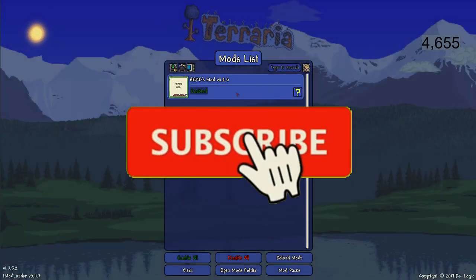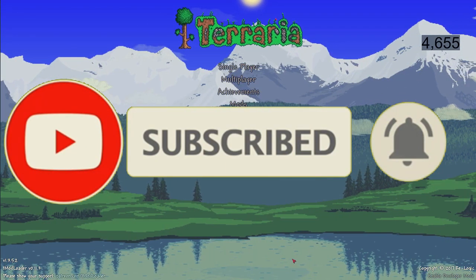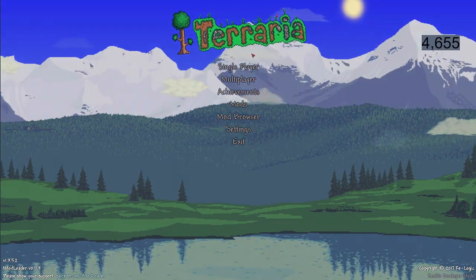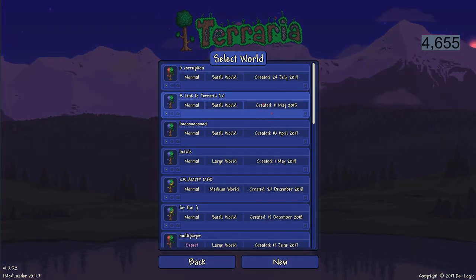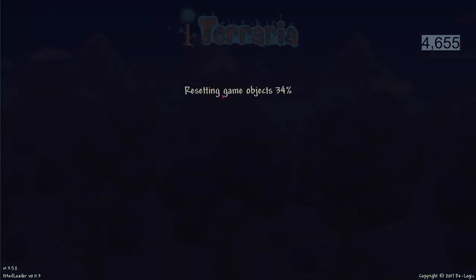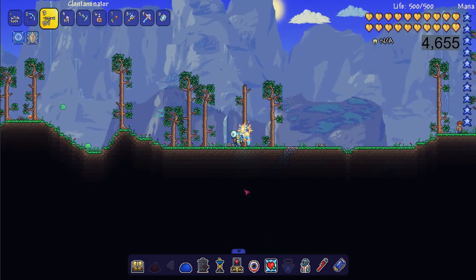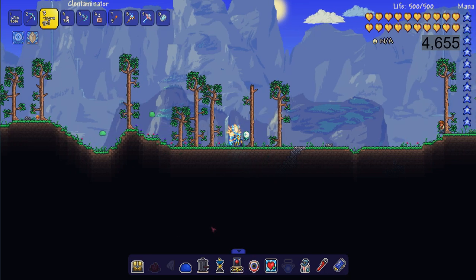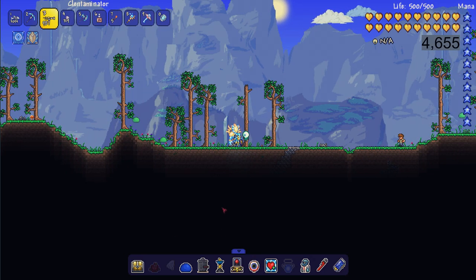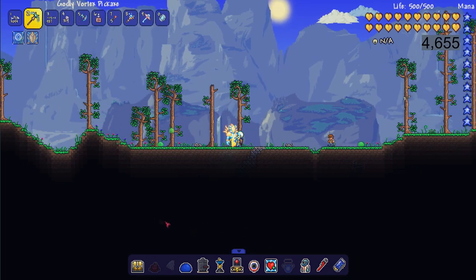Before you load into your world, make sure to always reload mods so that all of them are activated. We're going to load up into one of our worlds and I'm going to show you some really cool features of Heroes Mod. We are loaded in and you will know Heroes Mod is activated if you have this little toolbar down here.